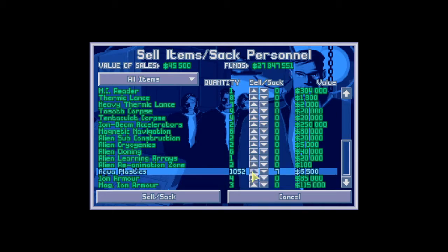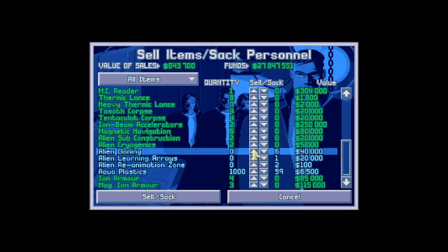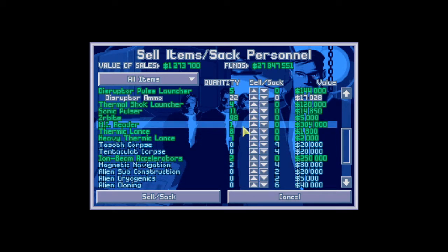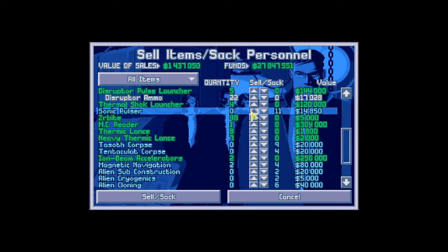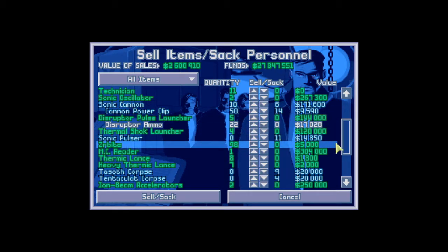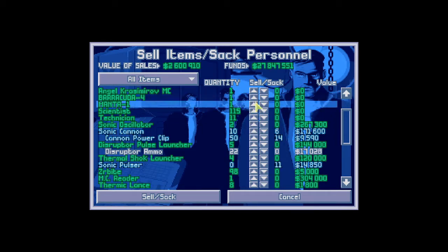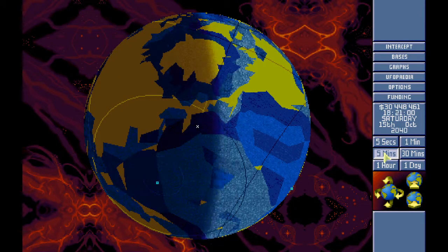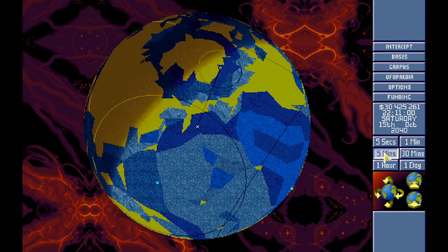I should have equipped the other guy with the better armor, but it doesn't matter. Magnetic navigation — we only need two of those. Tazus. Heavy thermic lance — I really need to look that up. Down to 98 — that's not that great. Still got two sonic oscillators in stock, got technicians. 2.6 million in the bank — that's fine. Go get them boys.